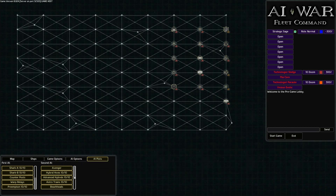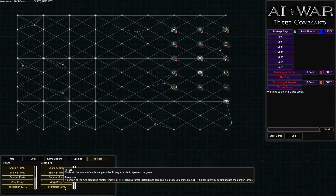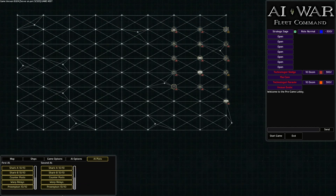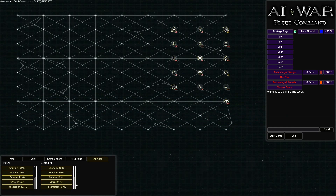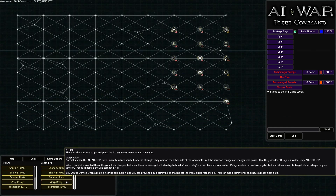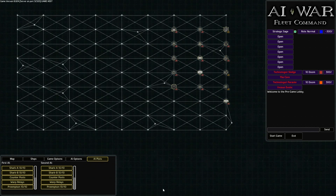Counterposts, warp relays, and more of their reinforcements going into preemption, as many as possible. In the last game, that only caused us a minor headache because we had it on 4 out of 10 - it just meant that the threat was gradually escalating up. Not going to be so gradual in this case.